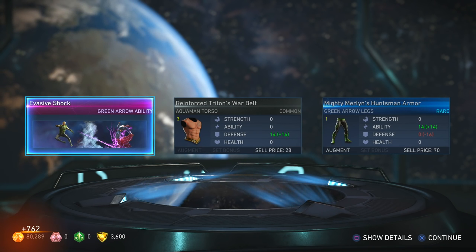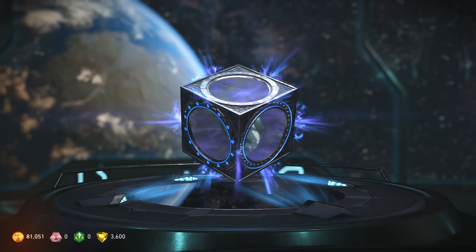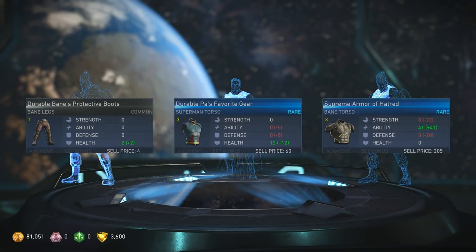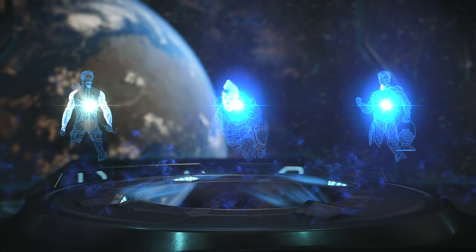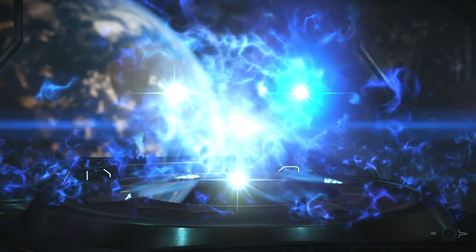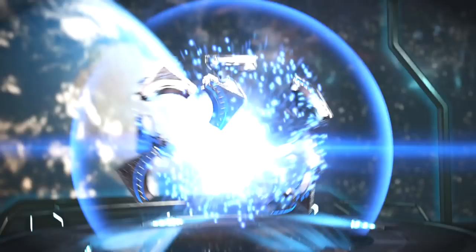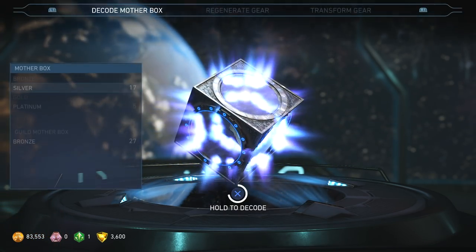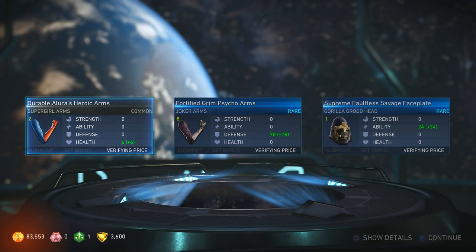New ability — Evasive Shock for Green Arrow. Looks like he gets an electricity arrow in replacement of his regular arrow for that specific move whenever you equip that ability. That move is really good already. So far, so bad — one piece of epic gear in about 60 mother boxes. I think I've opened up almost all the silver ones.